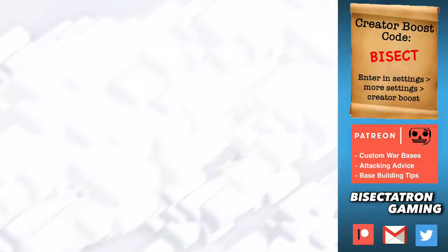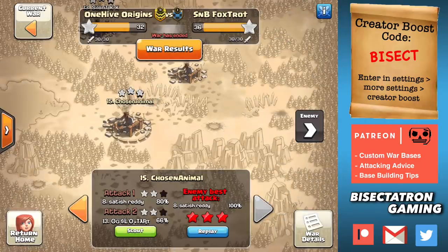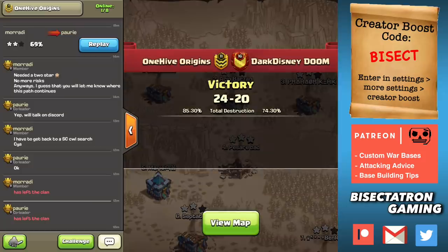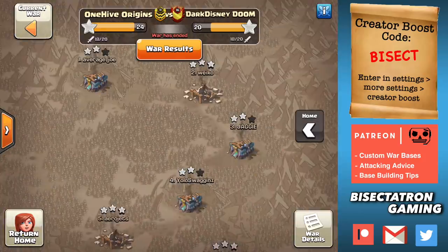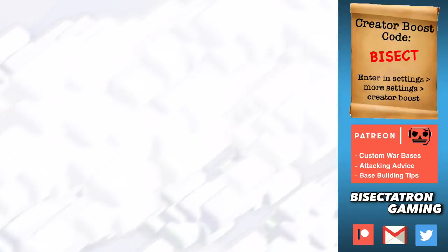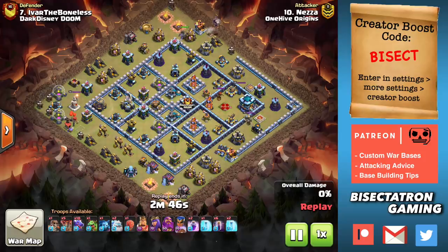One bonus attack — that's all we have for this specific strategy, but I wanted to throw in a bonus showing another attack I've been liking. This is from another war. It is a Drag Bat attack. Both these attacks use the bat spell, which I'm really liking at Town Hall 13 right now especially with these single Infernos. I like the first strategy a little better because for Drag Bat, there are more specific things you need to see in order to use it — the first one is a little more versatile.